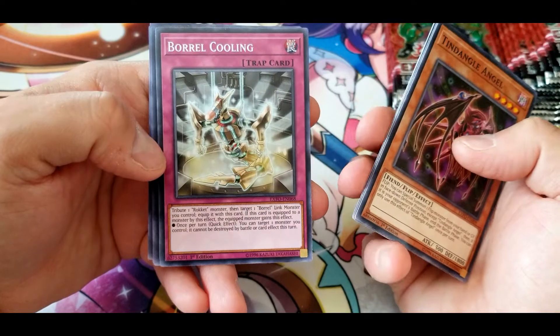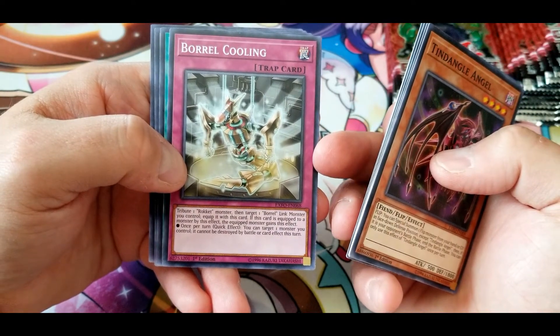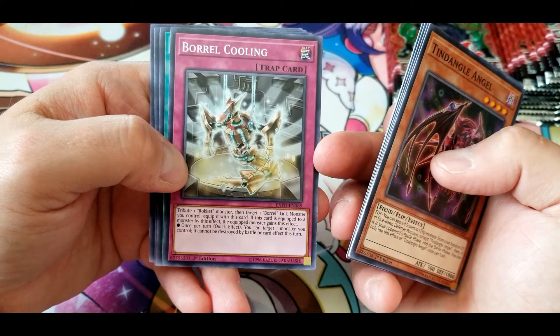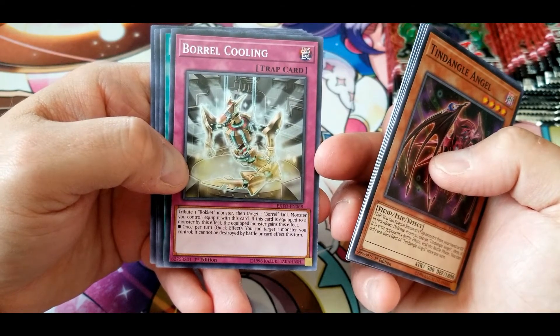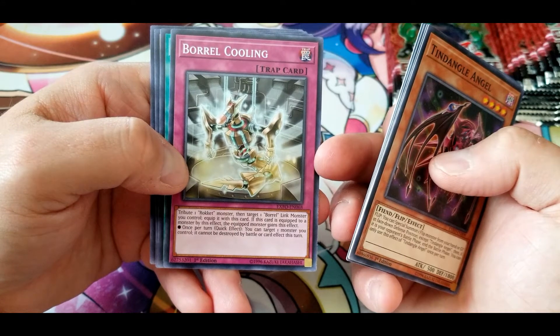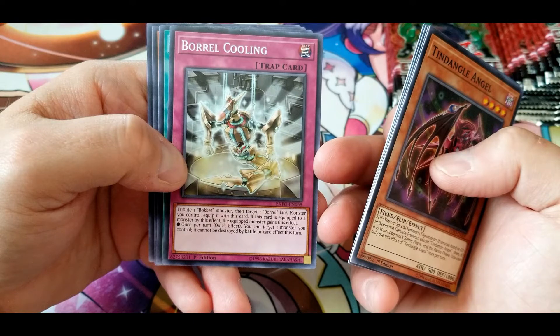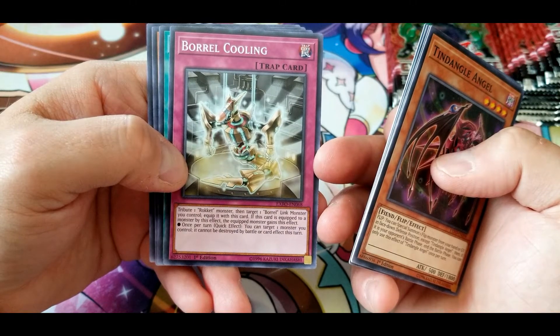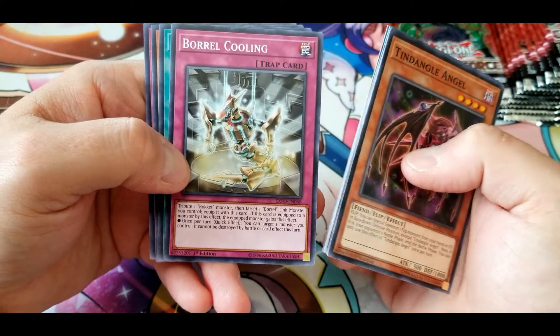Boral Cooling: tribute one Rocket monster, then target one Borrel link monster you control and equip it with this card. If this card is equipped by this effect, the equipped monster gains the following effect — once per turn, you can target one monster you control; it cannot be destroyed by battle or card effects this turn. Decent enough effect.